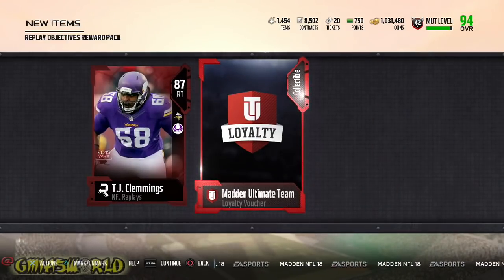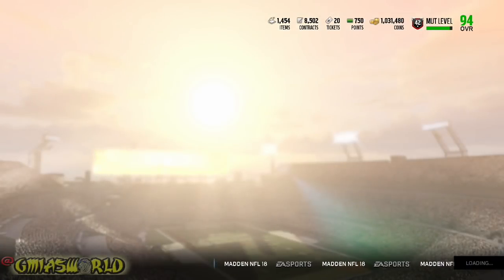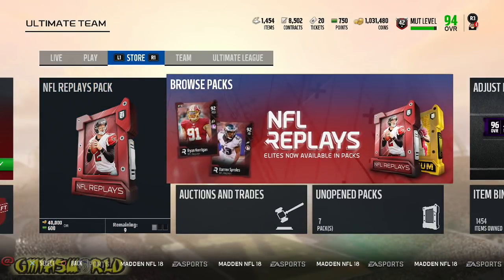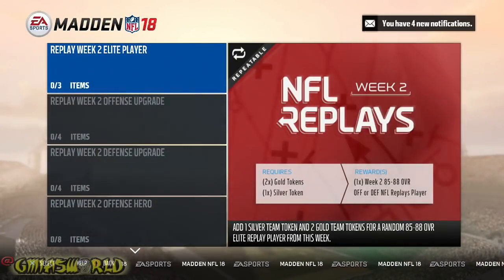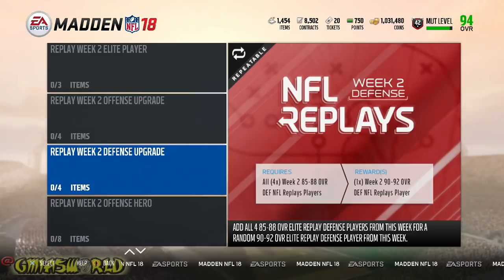What's going to happen is the amount of loyalty tokens that you gain over time is going to go into a set that's going to give you one of — I think last year they had, like, maybe five players. I know Gronk was one of the loyalty players, and they were 99 overall players. So the only difference this year is that they have a different promo. The NFL replay players that are in these upgrade sets right here, they're giving you more incentive to get involved, to play the game more. Because as you start to lose the luster of wanting to play for whatever reason, they want to entice you to keep playing.